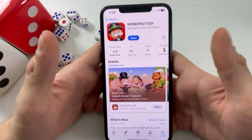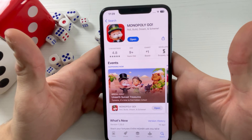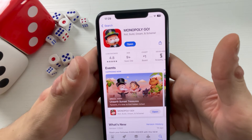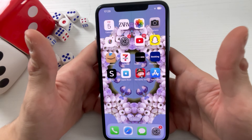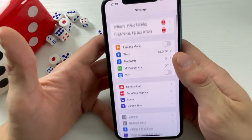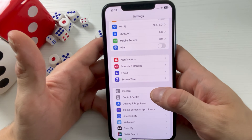It says 'Open,' and guys that means that I am up to date to the latest version. If yours says 'Update' or 'Install,' please make sure to do so, because we need it at the latest version. This all works on online servers and we need it that way.